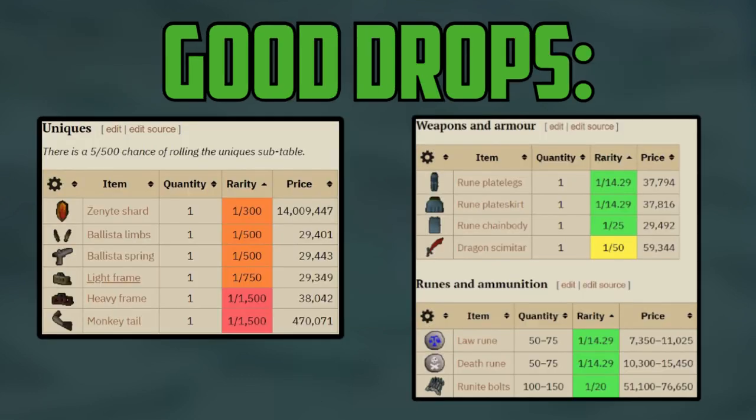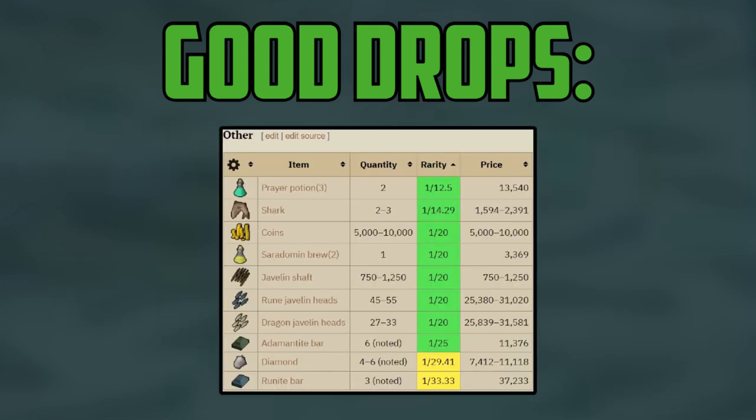The main reason people kill Demonic Gorillas is for the good drops that they have. They have many good drops that will make consistent money over time, but the main drop that everyone camps the Demonic Gorillas for is the Zenyte Shard, worth over 14 mil GP. This shard is a 1 in 300 drop rate, so if you camp the Demonic Gorillas for a few days, you're very likely going to get one. The Gorillas also drop other unique items like the Ballista pieces, which are pretty much just troll drops at this point, and the troll of all troll drops, the Monkey Tail. The other drops all make great money as well, such as the weapon and armor drops, the rune and ammunition drops, the herb and seed drops, and other drops that include resources, javelin heads, and coins.